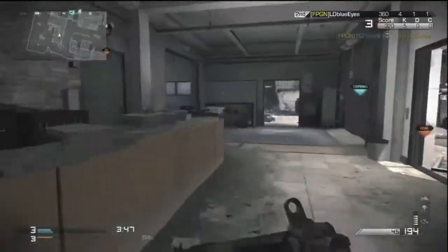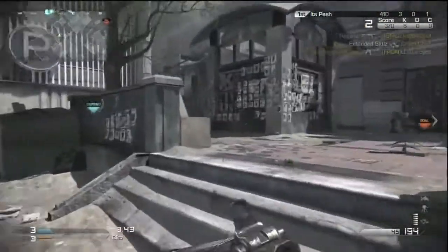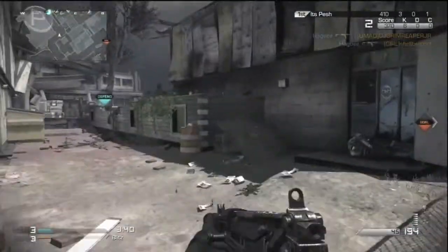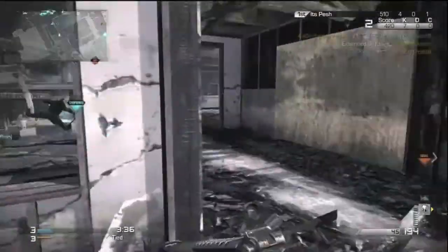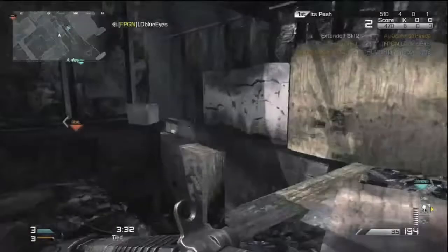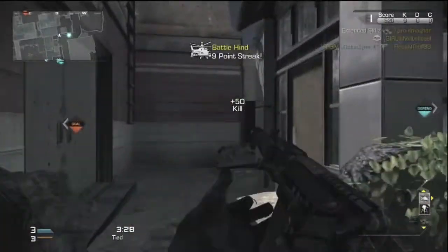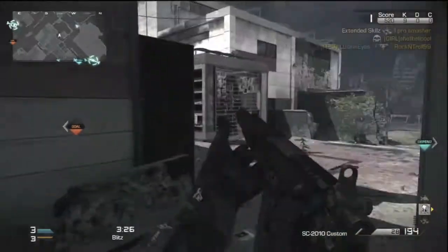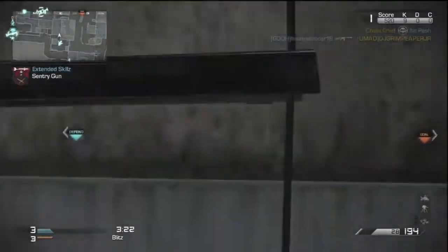The perks you're gonna want to be using are Ready Up, Quick Draw, ICU, Focus, and Fully Loaded. Ready Up makes your weapon faster when aiming down sights after sprinting. Quick Draw allows you to aim down sights faster. ICU regenerates your health faster. Focus reduces the flinch when you're hit by enemy bullets. And Fully Loaded allows you to start off with the full ammo capacity.